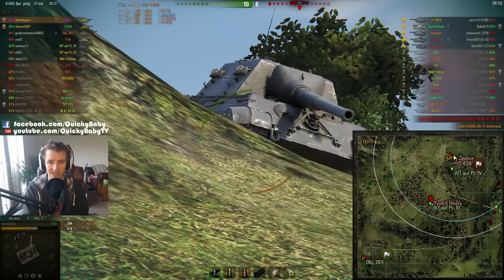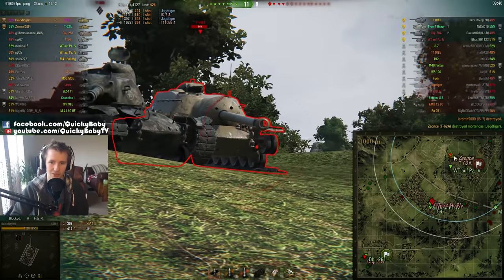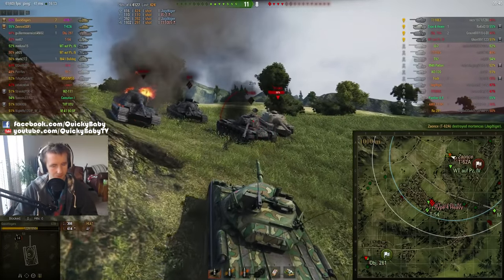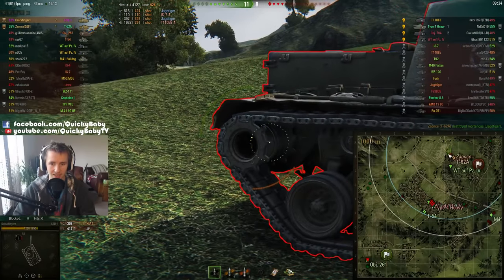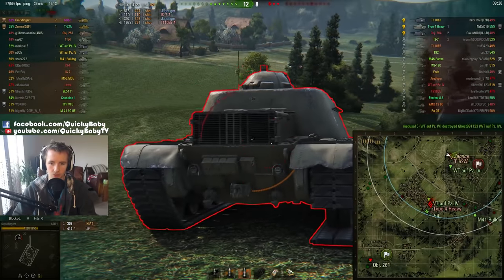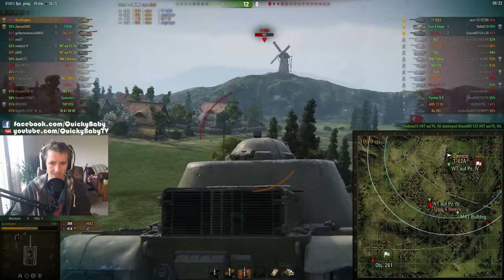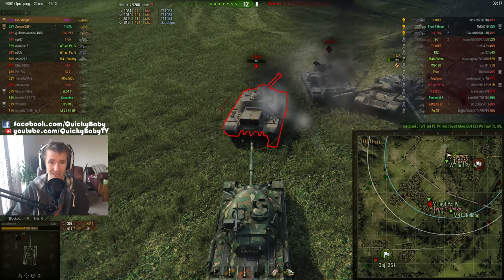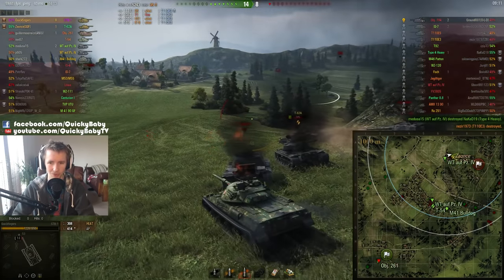Z's turret is fixed; he tracks the T110E3, I finish off the IS-7, get a good shot into the Jagdtiger, Z finishes off the Jagdtiger, and I track the T110E3 again. This is where coordinating medium tanks are vastly better than uncoordinated heavies and tank destroyers. I'm even loading high explosive here — 519 damage, then 491 and a fire for 1,081 damage with two shots — and we finish off the T110E3.